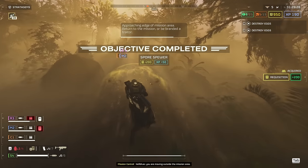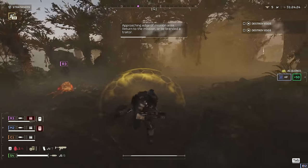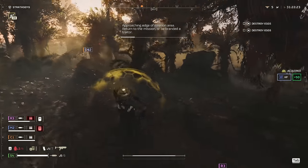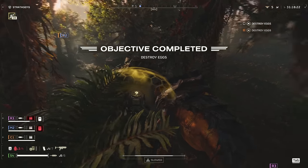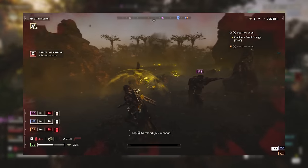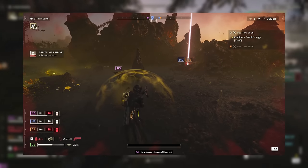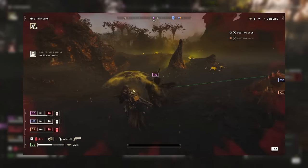Before I end the video, I want to offer a small tip since we're on the topic of orbital stratagems. Your orbital stratagems are deployed from your destroyer, so depending on where on the map you are, your position will influence the angle at which your stratagems are deployed. The last thing you want to do is deploy your stratagems in a way that the terrain obstructs their arrival, thus wasting the deployment.